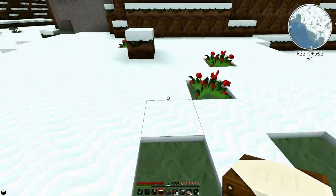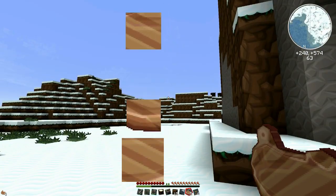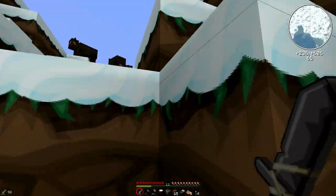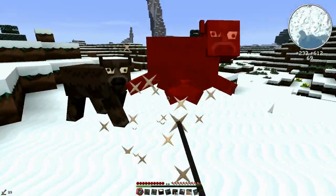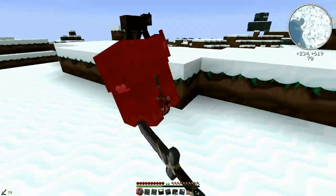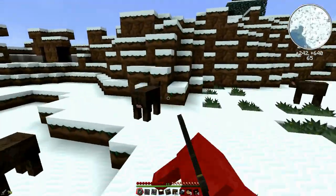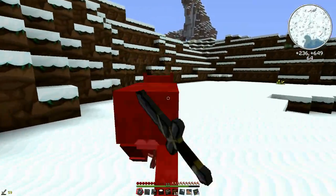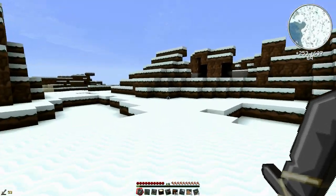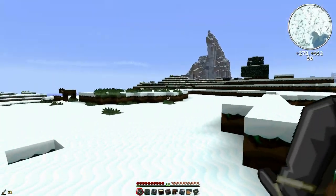I get distracted really easily — I'm trying to get out of the biome but there are so many cows to kill and little caves to go in. How many books will we need — you need three books per bookcase, so we want to be making quite a lot. All the leather we can get will be great, just saves us getting it later.